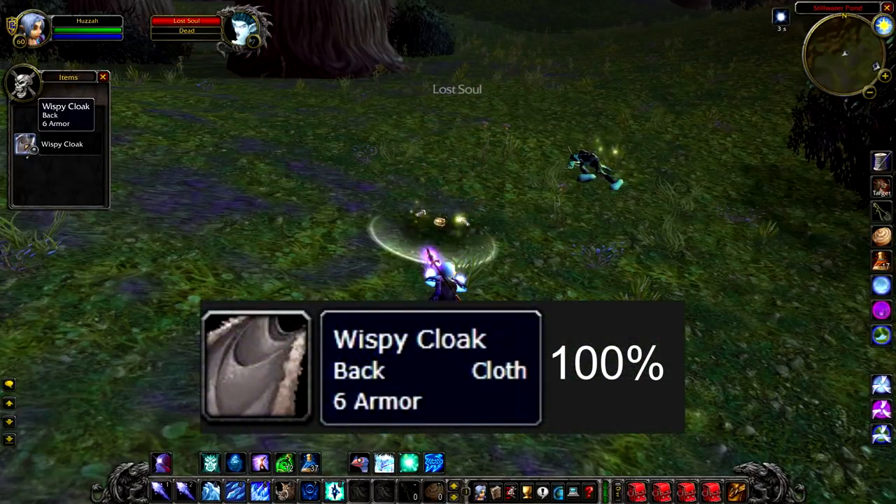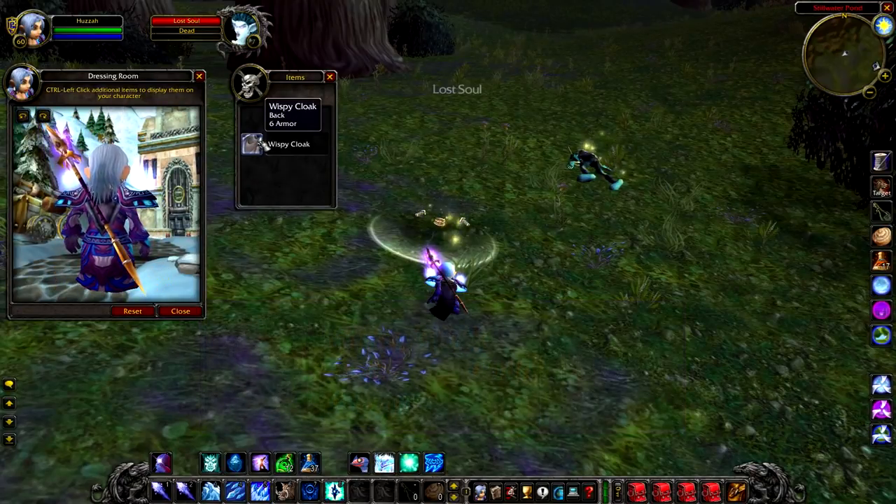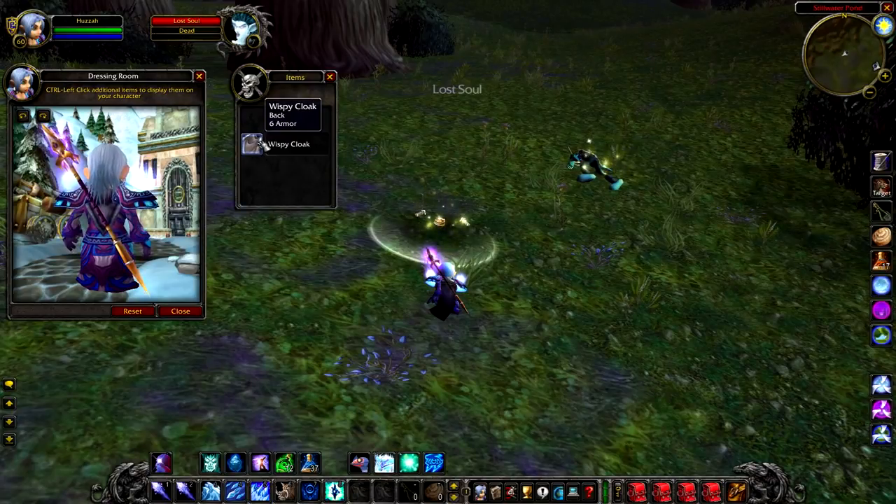It has a 100% chance to drop the Wispy Cloak, which is a cloak — nothing else special. If you are going to do this at lower level, please do watch out for wandering zombies as you could accidentally pull one or two and end up dying.